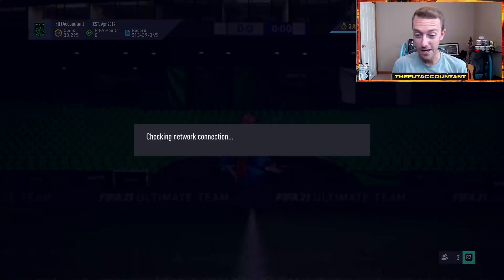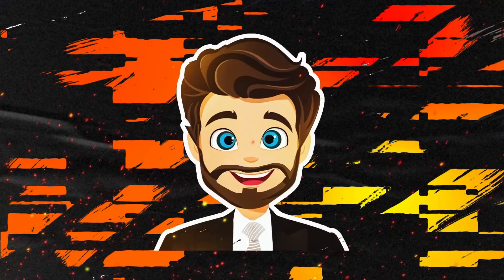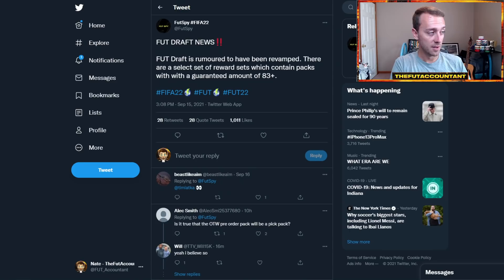People talk about FUT Draft — 300 FIFA points per draft, so roughly 15 drafts with your 4,600 points. If you're an elite-level player, there are rumors that draft rewards have been upgraded, with some tweets suggesting guaranteed 83-plus players. If they're doing this with FUT Draft, hopefully they do it with Division Rivals and FUT Champs rewards too. So if you're an elite-level-plus player, FUT Draft could be something to do with your FIFA points.